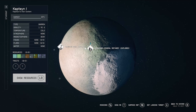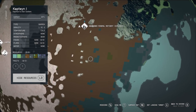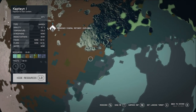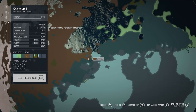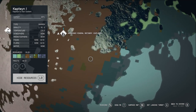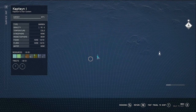I definitely suggest looking for a planet that has a few resources you're able to take advantage of. You're probably going to make a few outposts once you start getting the hang of it, starting to make specific locations to extract certain resources and then sending those resources to other locations.